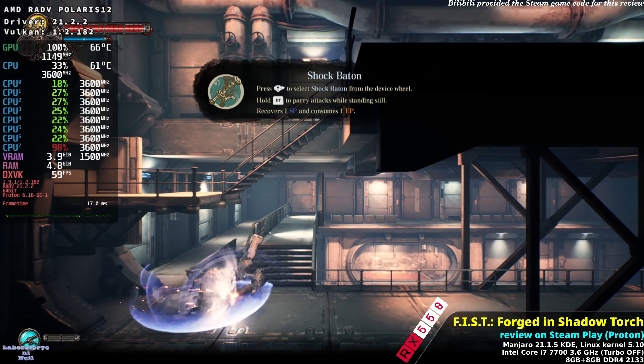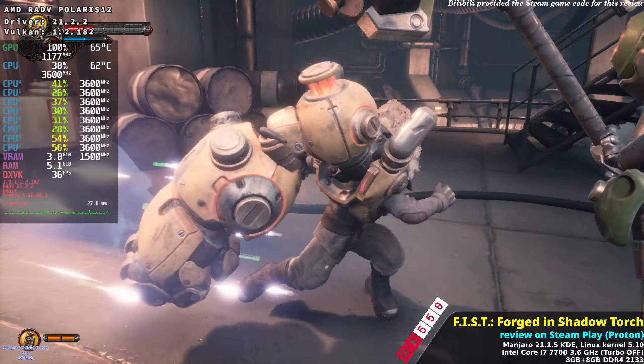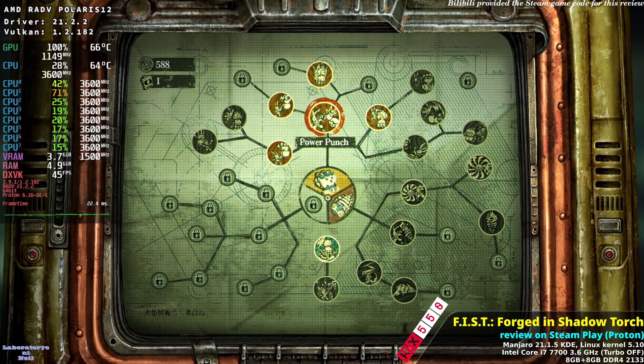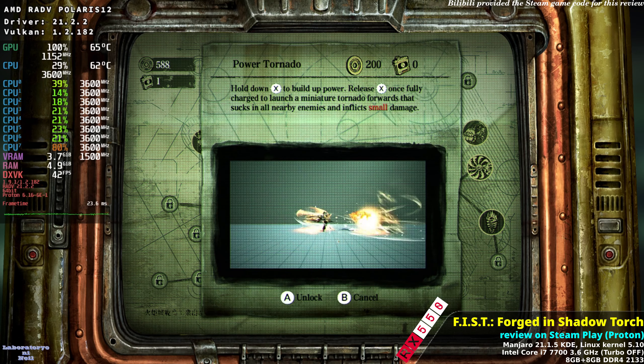If I were to describe this game's combat briefly, it's Devil May Cry in 2D. You can string different combo attacks on the ground and in mid-air. Additional combo attacks and new weapons can be unlocked as you progress through the story.